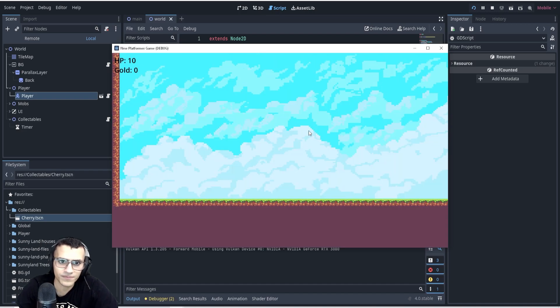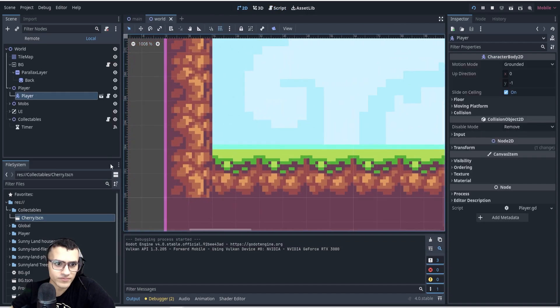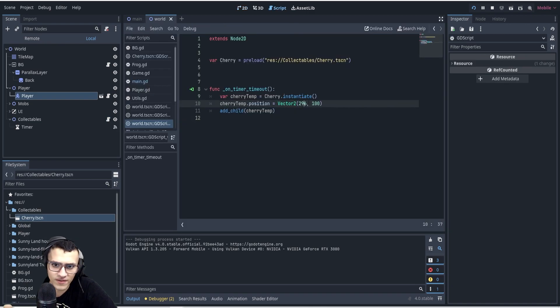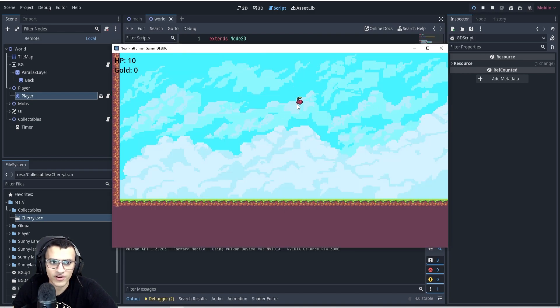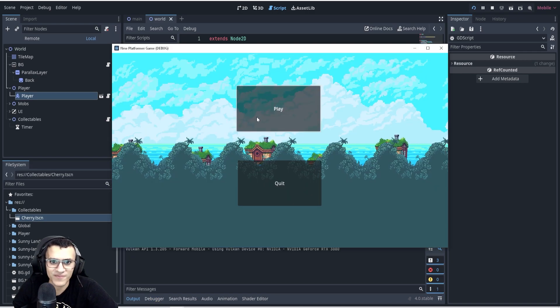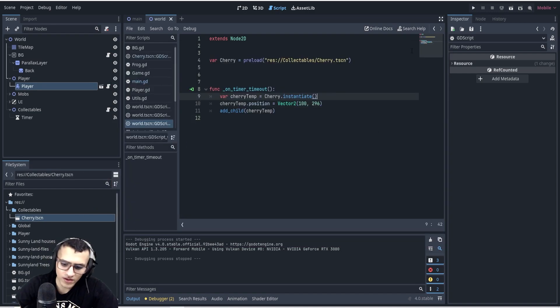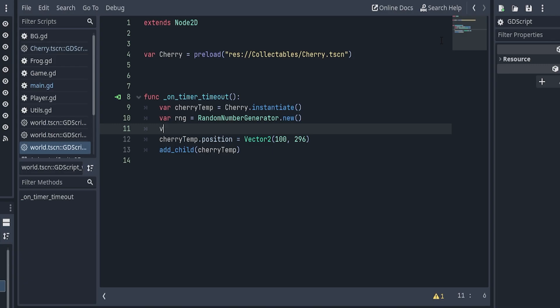We'll say Vector2(296, 100). Let's play and see what we get — the cherries appear up there. Let's adjust the y value. I mixed up the axes — this is the x-axis not the y-axis — my apologies. Let's try again with corrected values. There we go — now they're being created on the floor. But as you can see, they're always spawned in that one position, so let's randomize it along the ground.